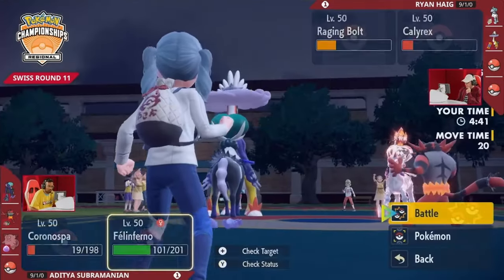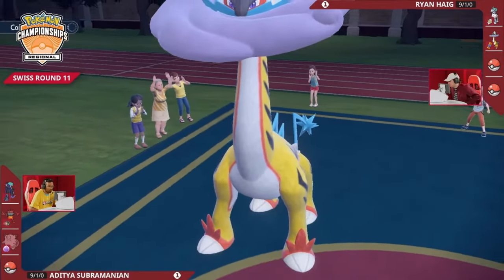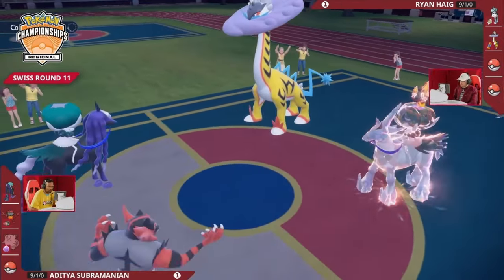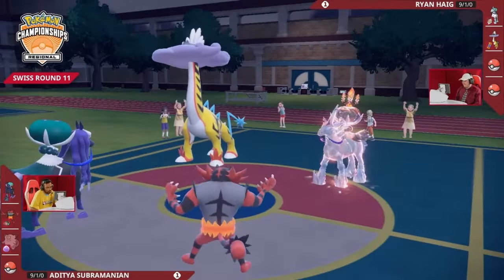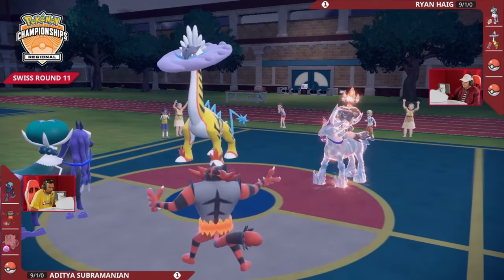Calyrex is already so low — meaning Draining Kiss also heals the least. Considering the special defense boost, trying to mount and bring up special defense is going to be difficult considering the Booster Energy on the opposing end. Protect is kicking off this turn — a crucial turn for Ryan if he wants to come back in this match. Fake Out goes into the Protect, so Incineroar does not stop any attacks on this turn.